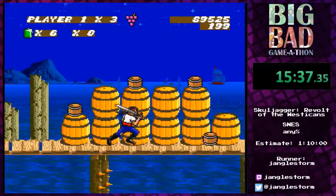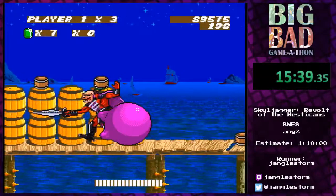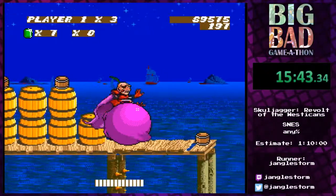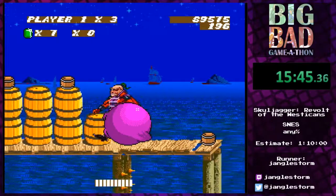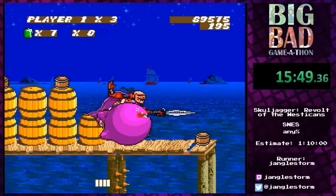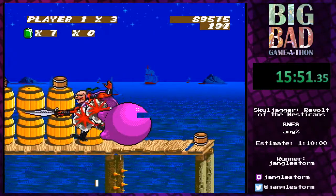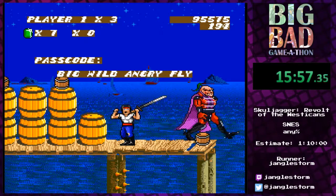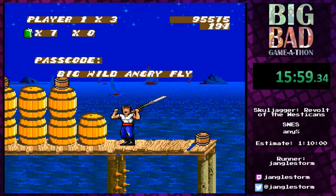We'll be doing the same thing again to Skulljager — just let him have a taste of grape bubble gum. Normally without grape gum I would stand on those barrels, duck, and hit him, repeating until he's dead. That takes quite a bit longer but does the trick. And yes, he can walk in the air for some reason — I don't know.